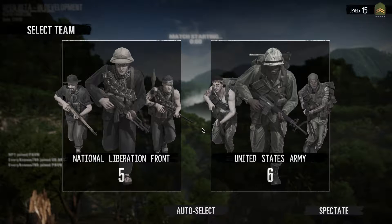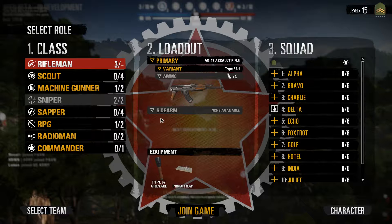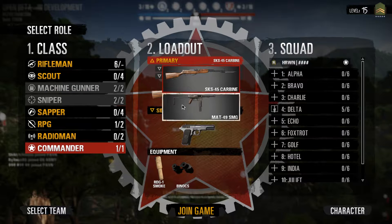Each game mode starts with a choice between the two factions — Vietnam or the United States — with two army types for each. You are then greeted with a choice of what role you would want to play, each of which has a limit. For example, there can only be one commander per game. The selection will indicate how many players are doing which roles. Weapons of choice will also be given to the players during this selection.